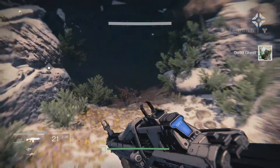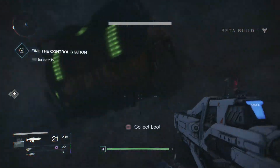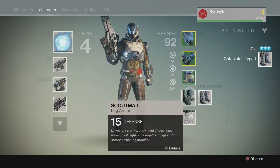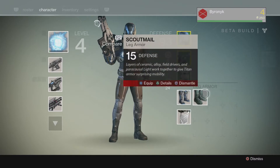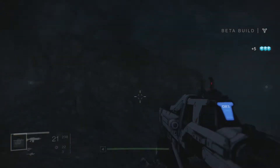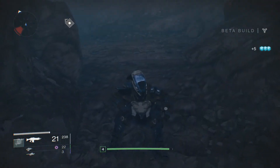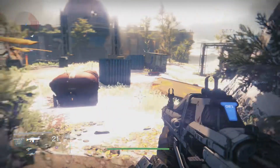Let's find the array. Found a chest — what do I get? Some boots! Let's see — yeah, they're slightly better, may as well. No reason not to. And now I've got a matching set of blue armor. Look at that — that's so sick, man. All right, let's go.